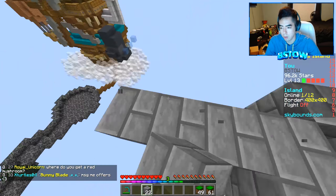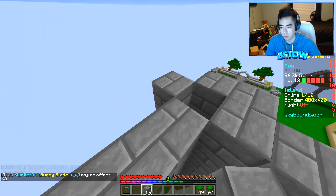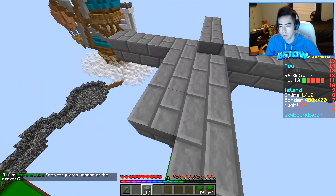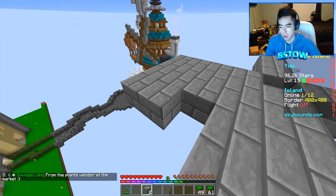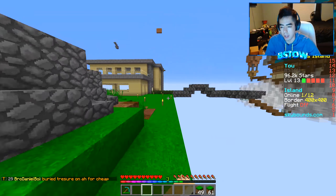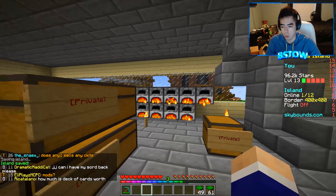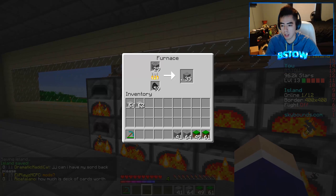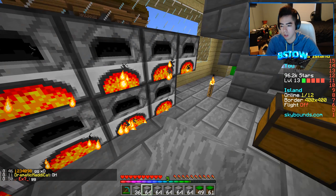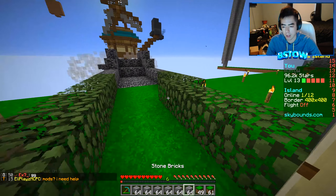One, two, three, four — that should be good. So let's do one, two, three, four on each side. I figured I'd just put the farm in the sky for now and eventually we can always change it. I'm still kind of working on how I want my island to look. I do want to eventually do a shop, and I think a good shop item would be stone because you can't buy stone on the server.